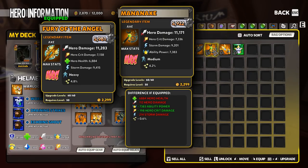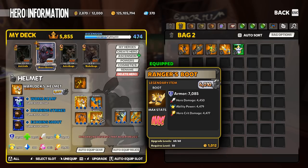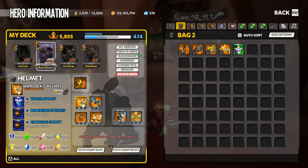Each individual item you see — like this Mananex here — has a gear score, as you can see the gear score of 5922. If we look at the Soul Harvester, it's got a gear score of 6045. My boots have a gear score of 6010, and so on throughout.